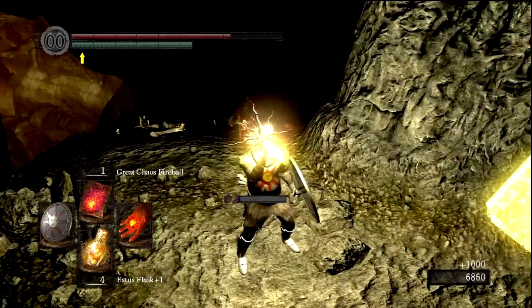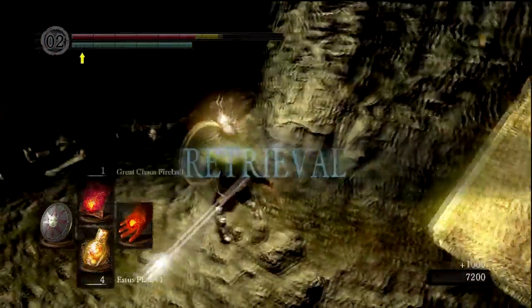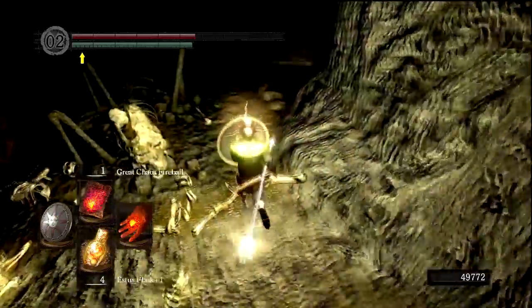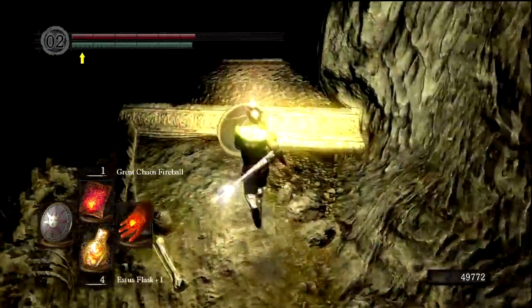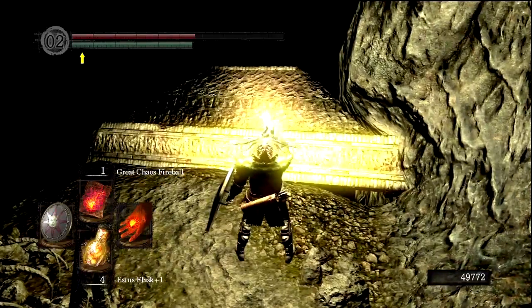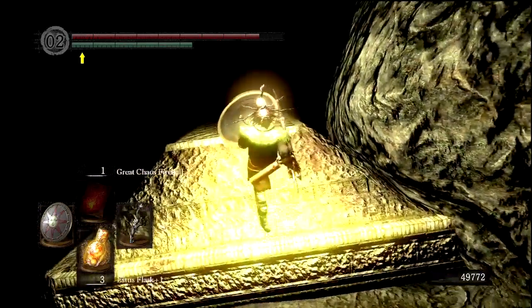I had to use all of my Estus just getting through the bonewheel skeleton part. I took a huge arrow — it looks like I caught it between my arm and my torso. Let's Estus up again. We are getting pretty close to a bonfire though, so we'll probably be safe fairly shortly.